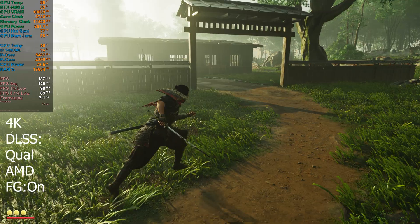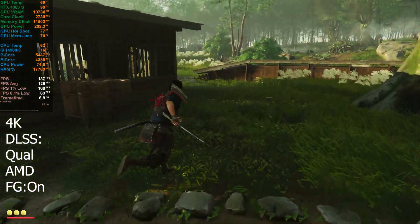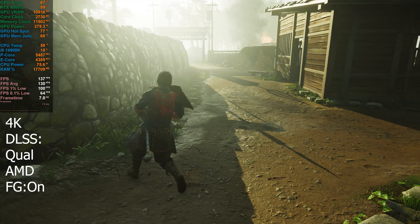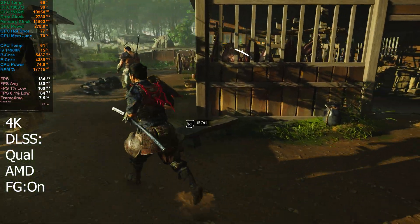VRAM has crept up a little bit — just over 10.5 gigs, but still less than what we had with NVIDIA frame generation. Normally we see it increase by about a gig with that one. GPU power is maybe down slightly — around 280 watts. I think we saw closer to 300 when playing with NVIDIA frame generation before.